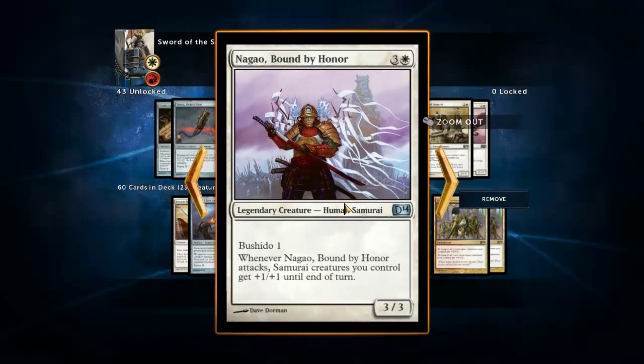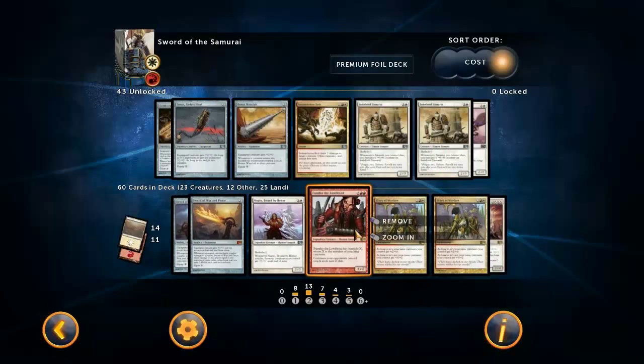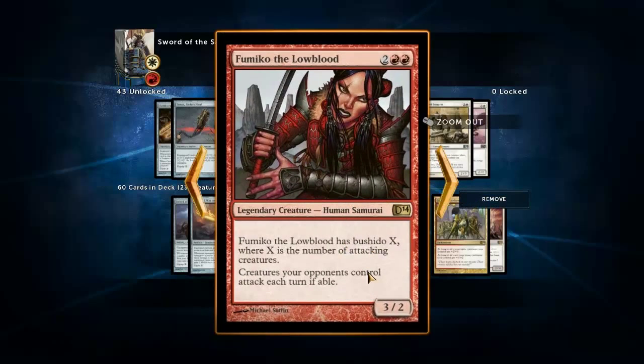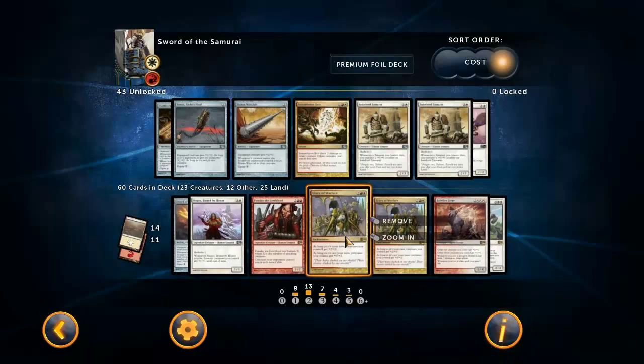It's a pretty good card - it can make a pretty good rush happen when you've got multiple creatures and no equipment. So he's not to be underestimated. Fumiko the Lowblood is also pretty powerful - the only card in my deck that actually has double-red in its mana cost, I believe. But she's worth it because she just makes combat miserable for your opponent.